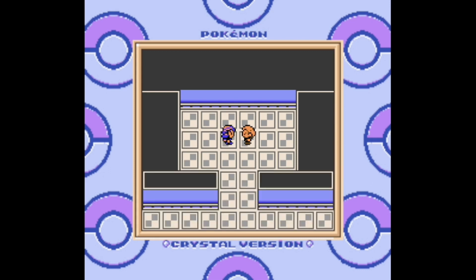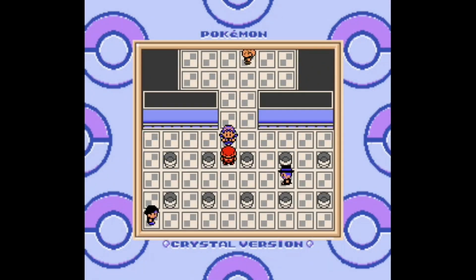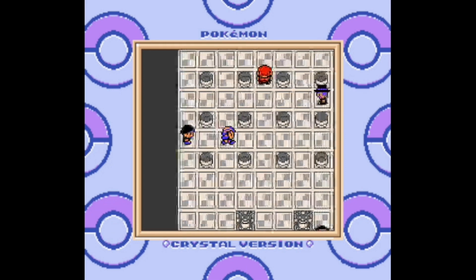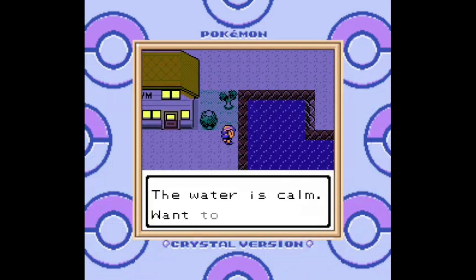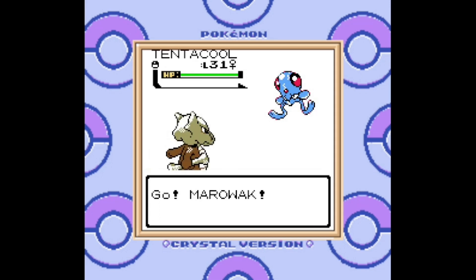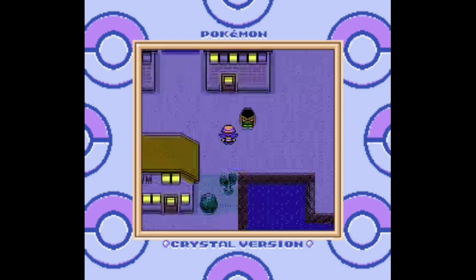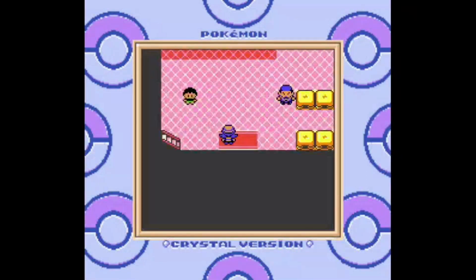Considering that Gen 2 was originally intended to be the final Pokemon game before they realized they could make it go on for much longer, that is one of the biggest bangs you could end the series on. Lieutenant Surge is defeated, and he actually doesn't hand over a TM — a TM for Thunderbolt or something would have been very much appreciated at this point. This has actually been a pretty short episode because I didn't really know how far into Kanto I wanted to go in the first Kanto episode, considering there were a couple of other things to get out of the way, like the weak siblings.